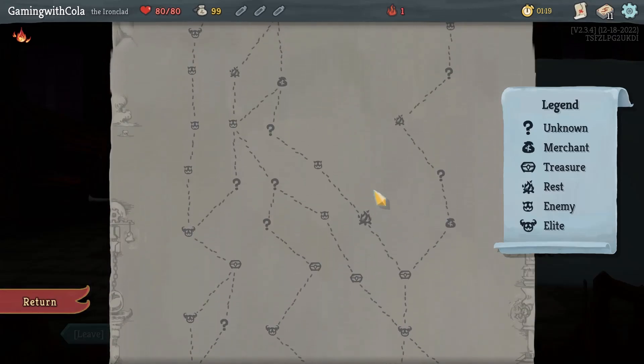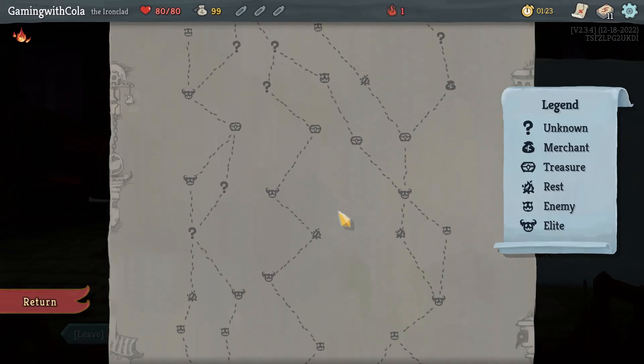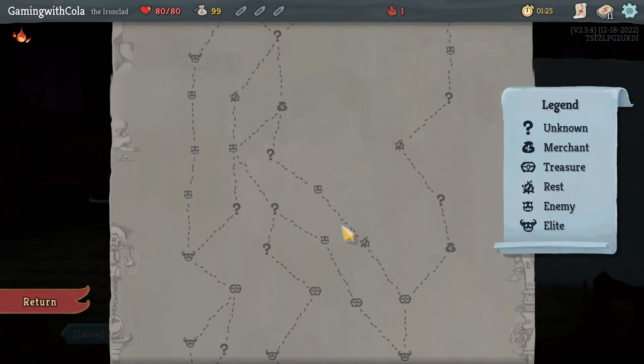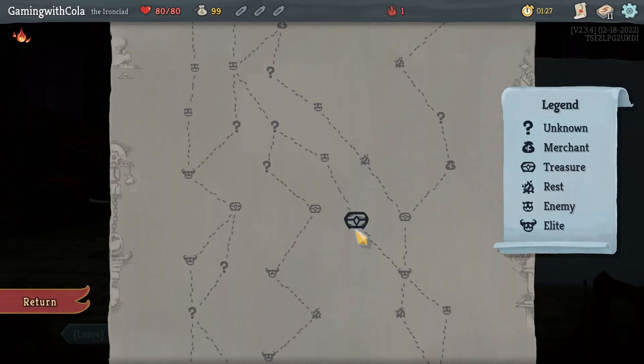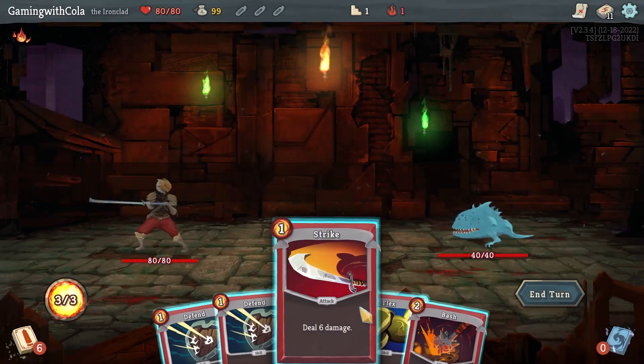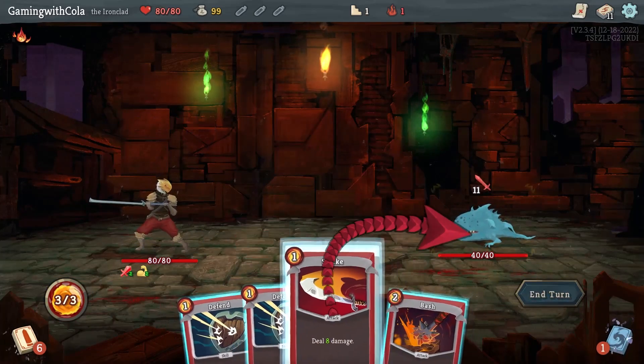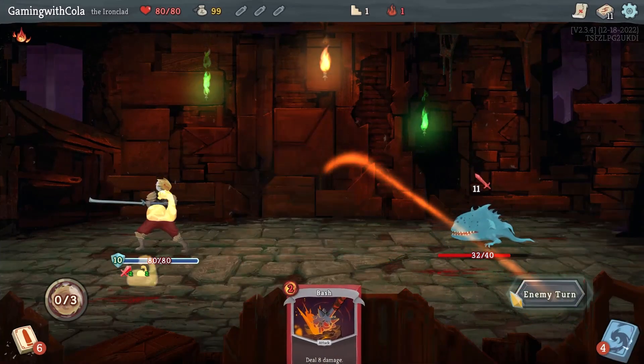That route has two elites in it and then I can branch over to another shop. Oh, who's our boss? Slime! Cool, that's easy. Alright, so we're gonna go here — we've got the Jaw Worm. Going to go Flex, then Strike and two Defenses.